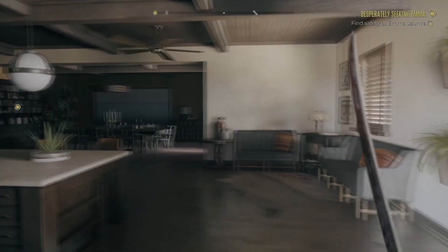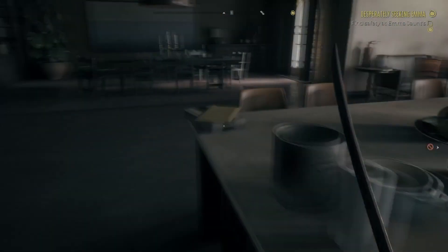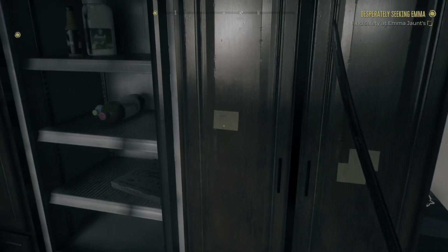Alright, after you enter the investigation area, which is right here, there's going to be a couple spots you can investigate. One was right here. There was another one right here on the table. And then I found the code right here on this post-it note.